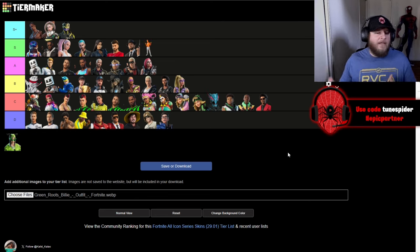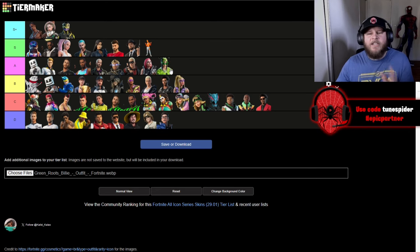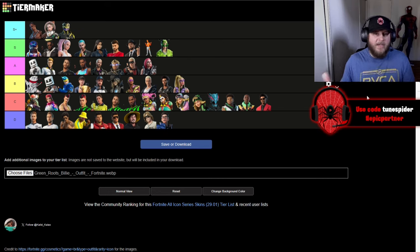Last but not least is our newest Festival Pass skin: Billie Eilish. I'm hoping she gets an item shop skin as well, just like The Weeknd and Lady Gaga. I actually really like her outfit — I know it's simple, but sometimes simple can look so good and clean. Her alternate version that's mainly black with the green and all lit up is really cool as well. Her skin is actually going to be going in S — I like it a lot, it's super clean, super simple, and I think it's a really cool skin.